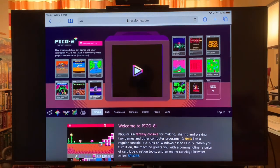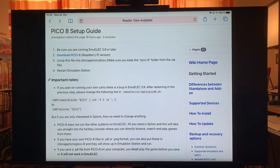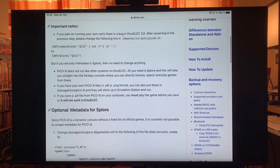So what you want to do is download it. Go to the download link — it's proprietary so you'll pay 15 US dollars, and you'll want to get the Raspberry Pi version for this console. You unzip it into your BIOS folder, then restart Emulation Station and you're almost ready to go. There's a little bug in 3.9 — just change one line in the shell script file and you're ready to go. I'll get into the metadata in a bit as well.